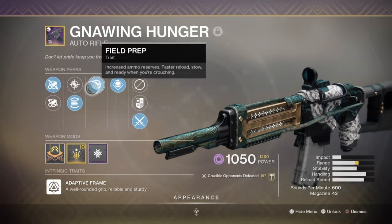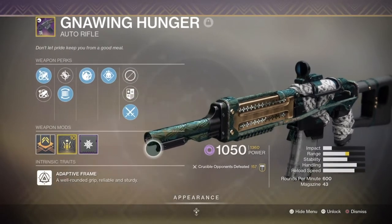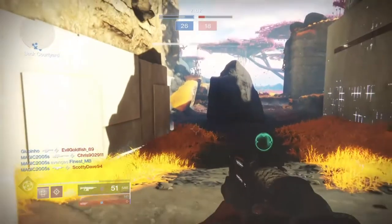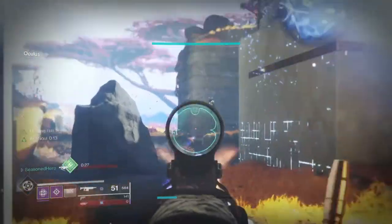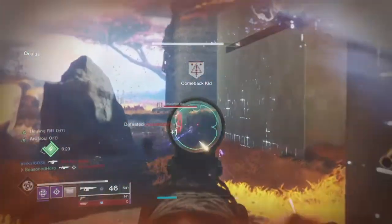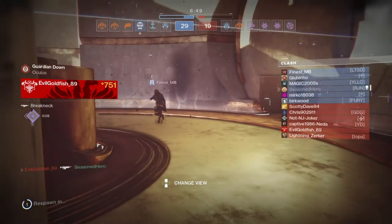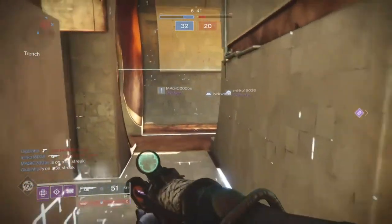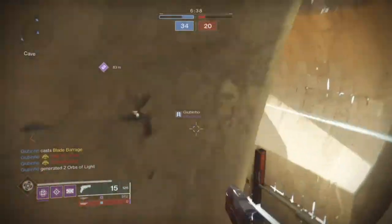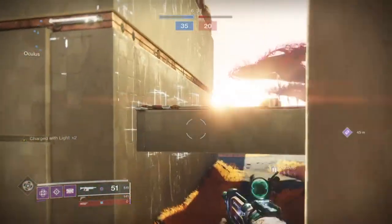For secondary, we have the Ikelos Hand Cannon with Demolitionist and Field Prep. When it comes to ease of use, this weapon for this season has come out on top, and everyone from new to veteran can get it easily from the recaster near Drifter by focusing onto it, so you can stay part of the meta without the hassle. My use of the weapon revolves around Demolitionist so I can get my grenades back freely, and combined with the Traveller's Chosen I can create a consistent rotation of ability recharges. Alternatively, weapons like the Arc Logic and Reckless Oracle are also great high-rate-of-fire ARs that can roll with Demolitionist and fit the PvP meta.